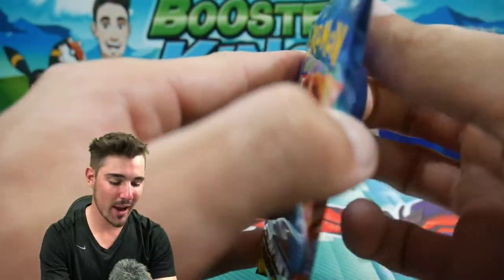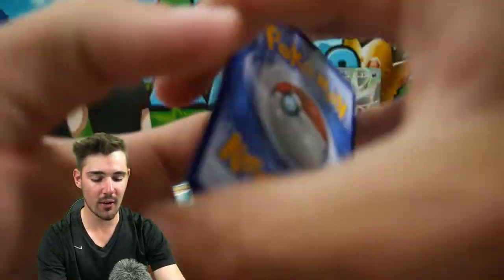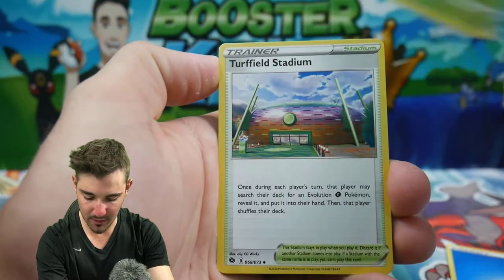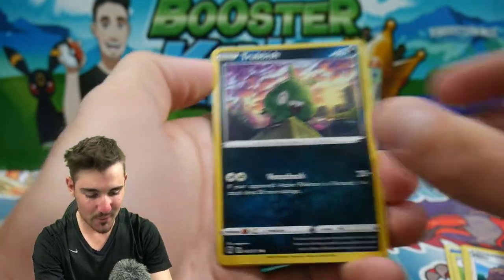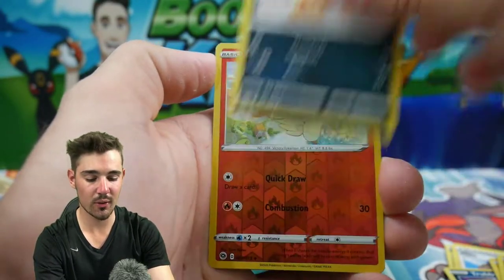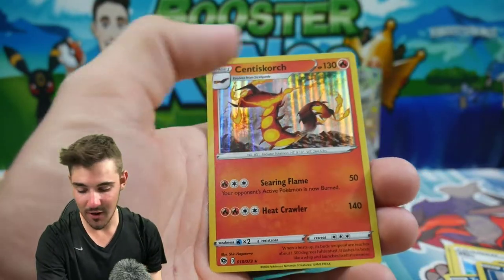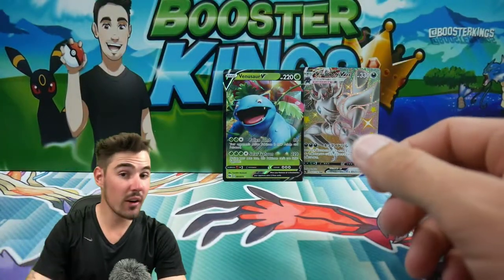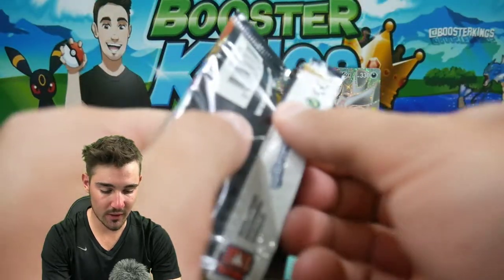We have a Champion's Path pack up next — let's get into this one. These open really, really nicely, I don't know how or why, but I like it. We have a Water Energy, Beedrill, a Stow-on-Side Stadium, a Milo, Trubbish, Nickit, Purrloin, a Scraggy, a Victini Uncommon, and a Centiscorch Holo Foil. We're not doing very great today — we're kind of getting stomped on by all these packs, which is sad.